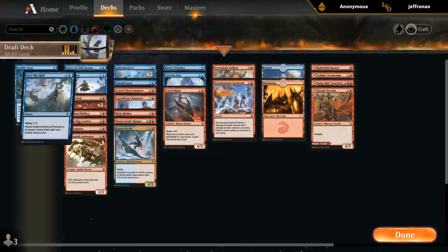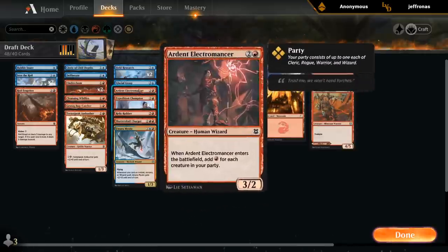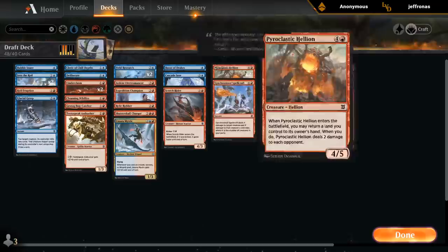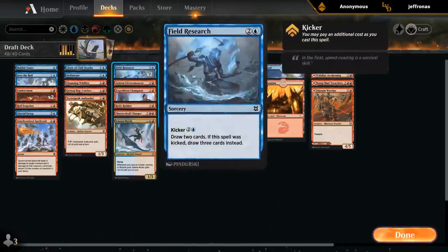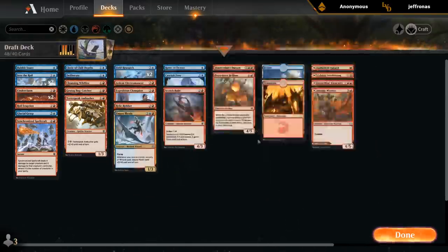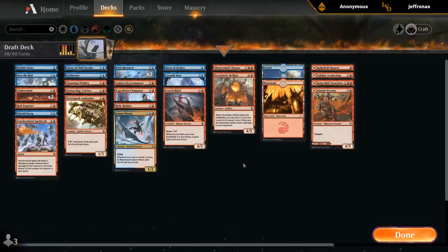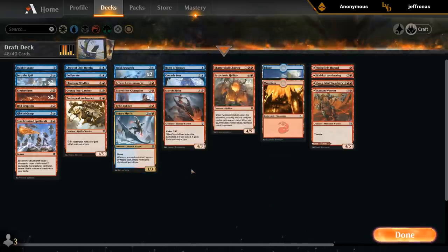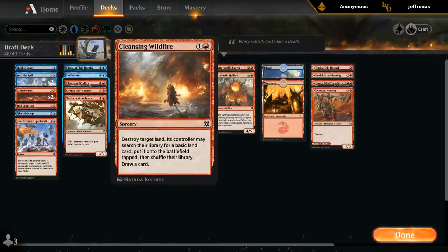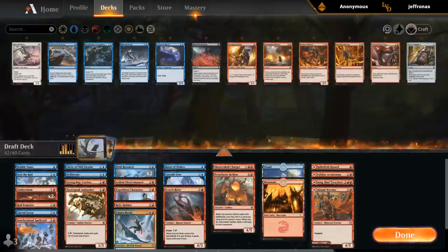Roost of Drakes is more of a 4-drop. I like to put my interaction separately, because you're typically not casting your interactive spells on curve. This paints a better picture of our deck. Deliberate is still kind of nice with Umara Mystic — that's one of the main arguments for keeping a cheap cantrip like that. Cleansing Wildfire doesn't do a whole lot for me — don't have any Landfall creatures, don't really care about fixing my mana all that much. So the Wildfire seems worse than Deliberate.